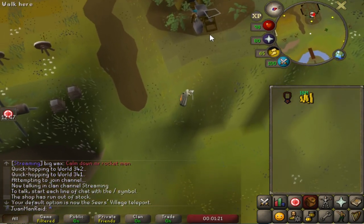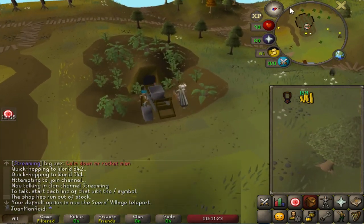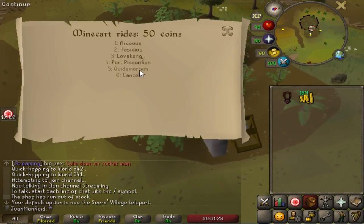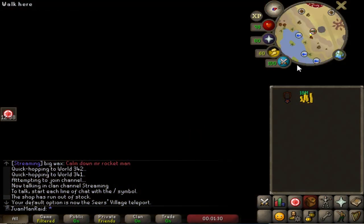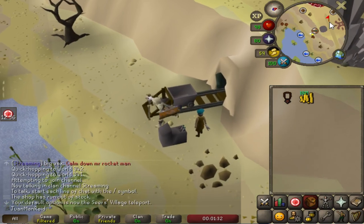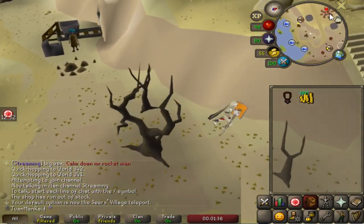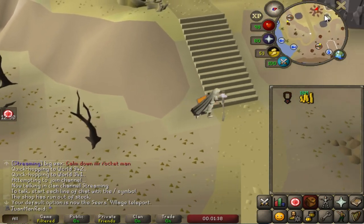This method of getting to Raids is probably going to be short term because the tablet that can teleport me directly to Raids with Zarek's Talisman is only a 1 in 5 drop from Raids regardless of points. So even if I butcher my first few raids, I should still have a really good chance to get the Zarek's Tablet.